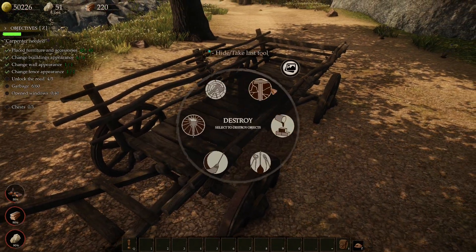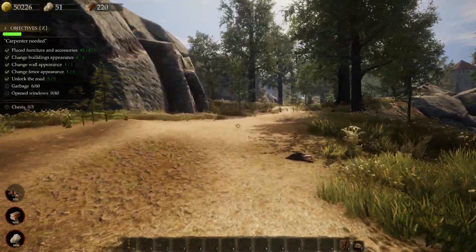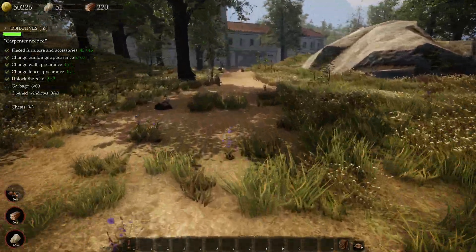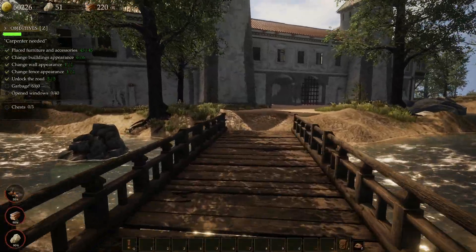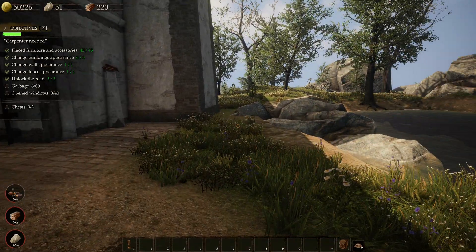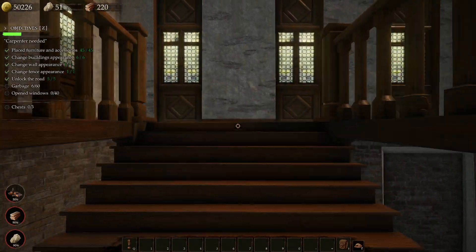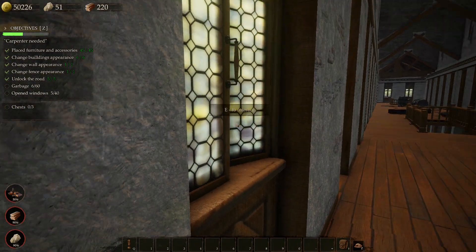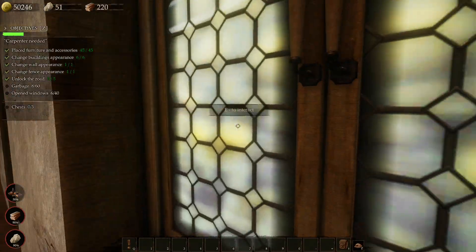Did I only get one thing out of that? Continuing up the hill — there's another place up here. Oh my goodness! Is this where I need to open windows? Look how pretty! This is amazingly big. Here we go — opening windows. What is this supposed to be? It almost looks like an abbey or something, I wonder if that's what it is.